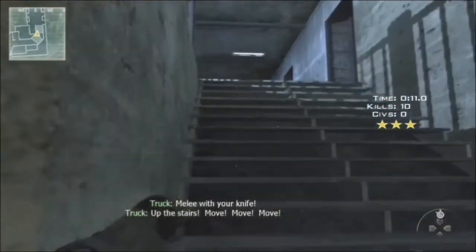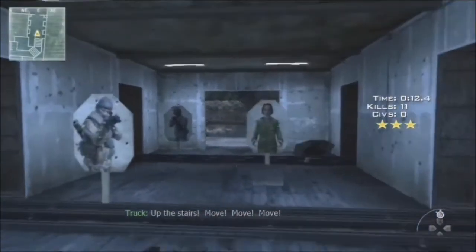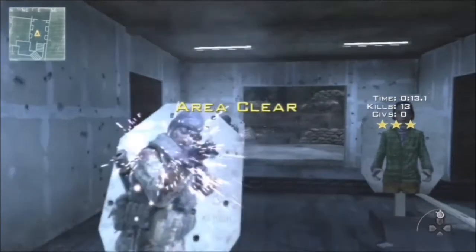After you knife that guy, walk up these stairs, take the inside corners — try and do that fast — and then after you come up here, just get these two guys in one bullet once again.